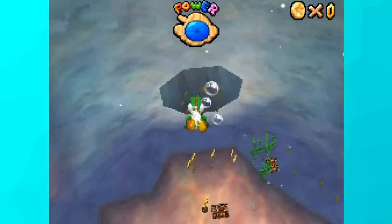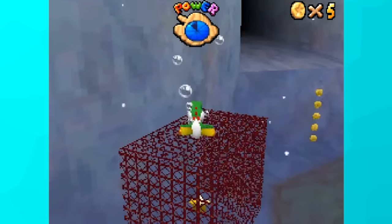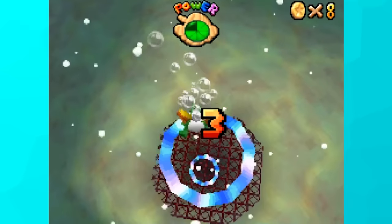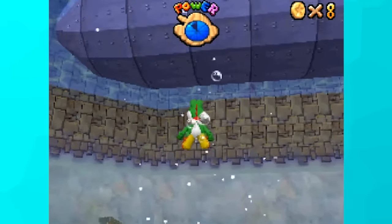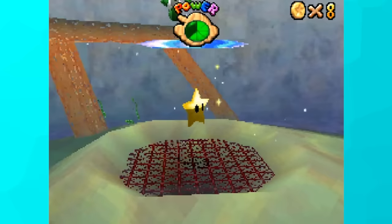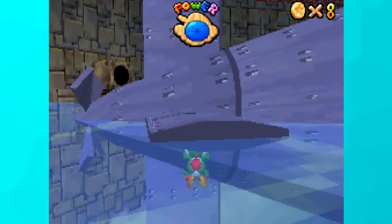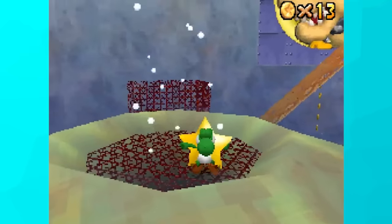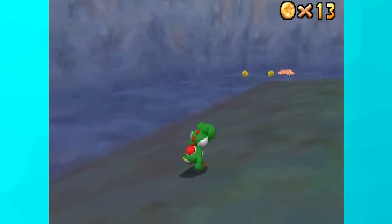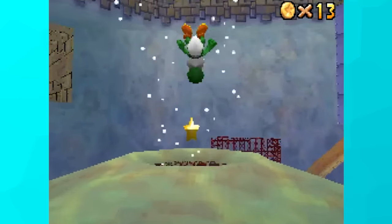The last basement stage was Dire Dire Docks. Every star was possible except star 6, since I don't have access to the power-up needed to pass the cage. The jet stream star was interesting — you must have the ship spawned in for it to be possible without Wario's metal power-up. You can't just swim down and grab it. All you have to do is go under the wing of the ship, jump and ground pound, and you'll clip underneath the water to grab the star. This glitch is super easy to do and really gratifying watching Yoshi run around on the floor.